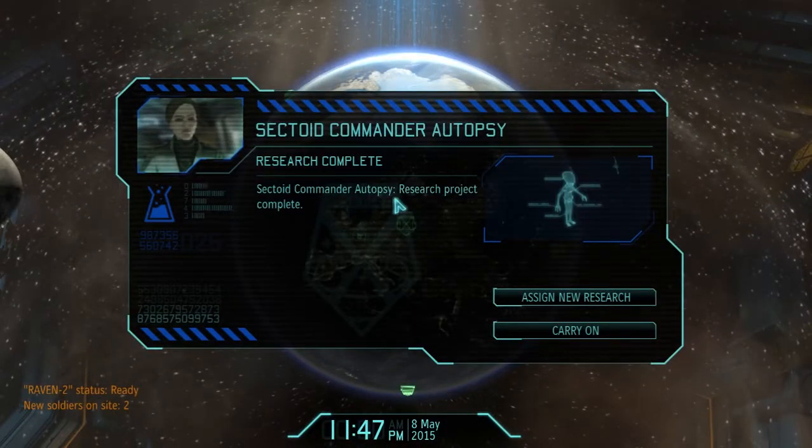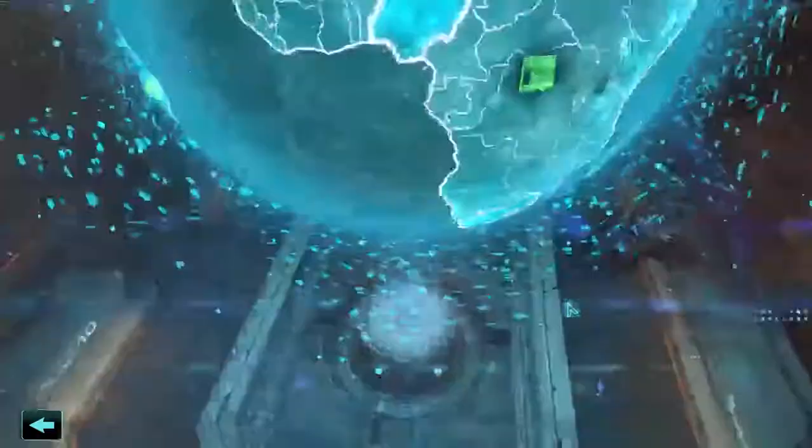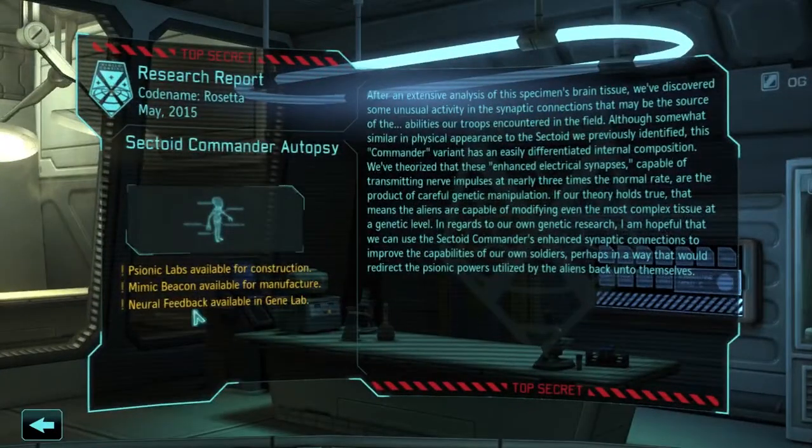Research complete — Sectoid commander autopsy. What did that give us? Psionic labs available for construction — we are gonna want to do that. Mimic beacon available for manufacture. Neural feedback available in gene lab. We don't have the gene lab constructed yet, but we did learn about the sectoid commander. He is smart — you can pause the video and read that if you want.